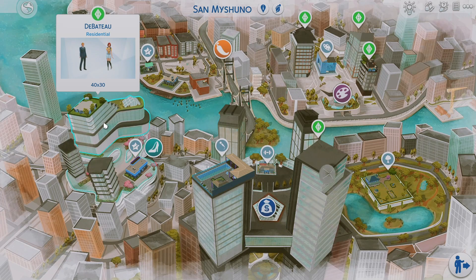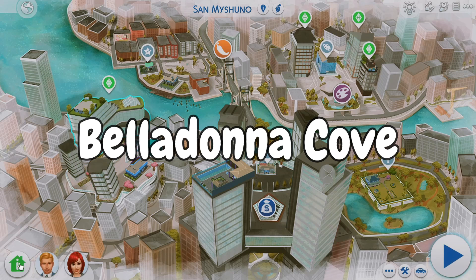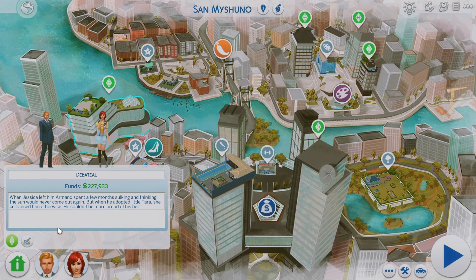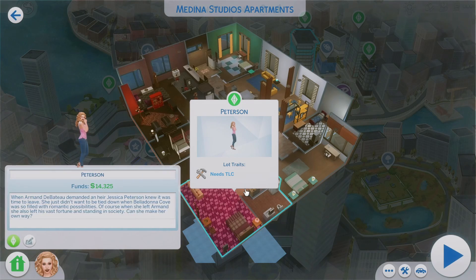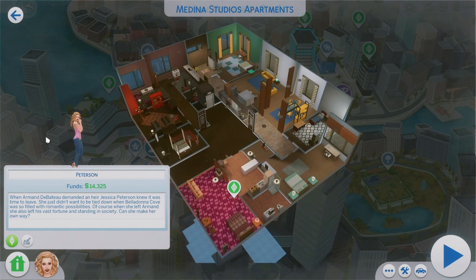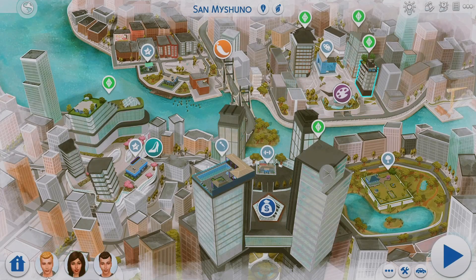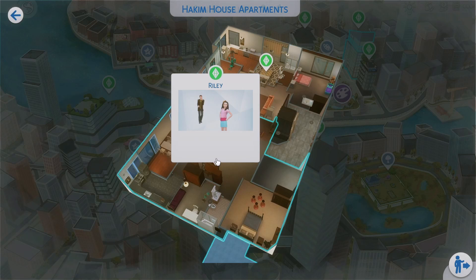San Myshuno is supposed to reflect the Sims 2 Belladonna Cove, which is the apartment world. We do have families here that come with the apartments, and all the lore and backstories that come with the Sims 2 families are so good — they have so much depth to them. This is the Peterson family. I loved playing with her in the Sims 2, so I'm sure you'll enjoy her backstory too. We have this Cleveland family here, which has a really good backstory as well.